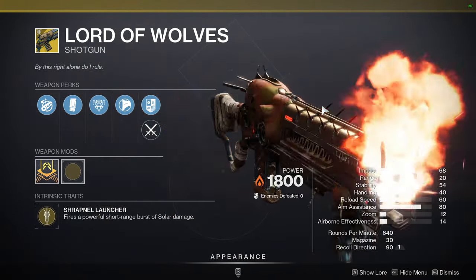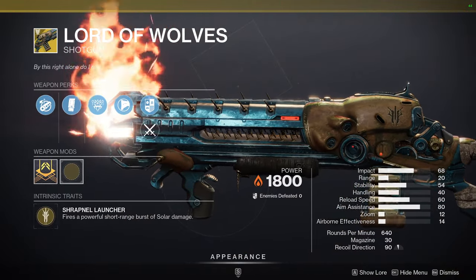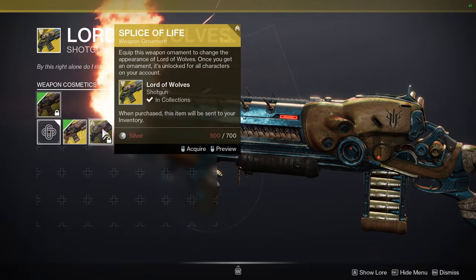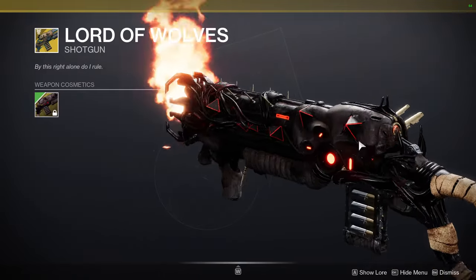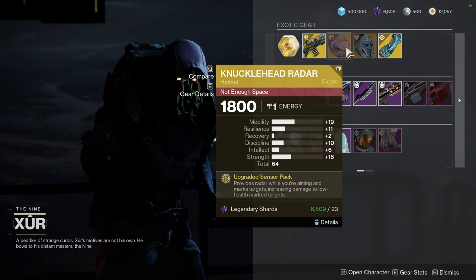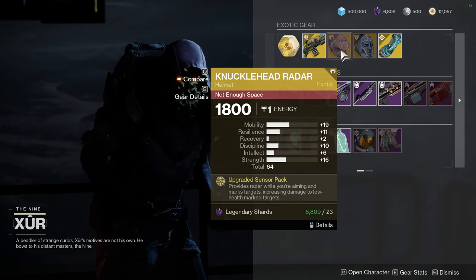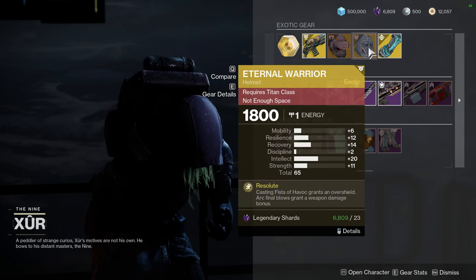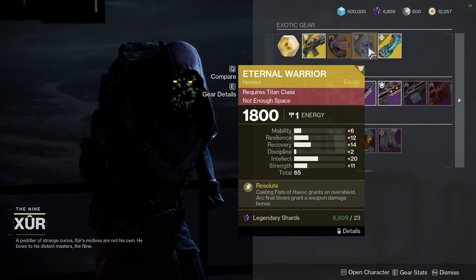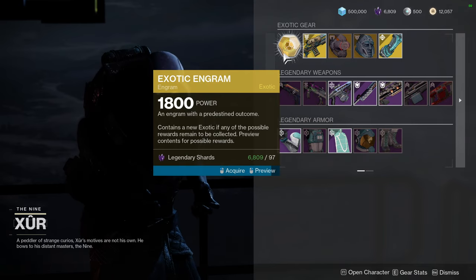For the exotic, we have Hawkmoon with Rangefinder and Lord of Wolves. Man, when this gun was broken - like three times - I still have recordings of it. This gun used to be so busted. I remember people hated this gun - good times, they were fun. Knucklehead Radar with 19 Mobility is pretty nice if you're going for a dodge build, which if you're a hunter you usually are. Recovery is pretty trash though. I would probably recommend it still. Lunafaction Boots - Intellect at 20 is pretty nice, Strength at 11 is pretty nice, I would bump up that Resilience to a plus 10. Then Ophidian Aspect with too-high Mobility. Let me know what you guys are going to be picking up from Xur.